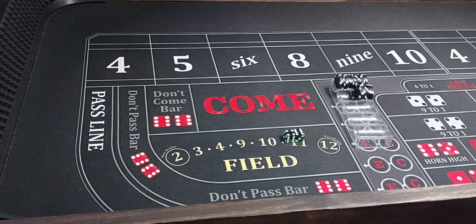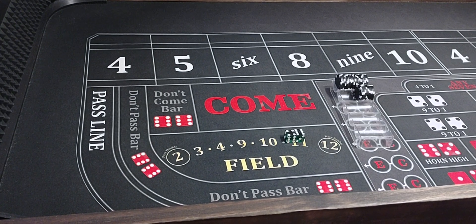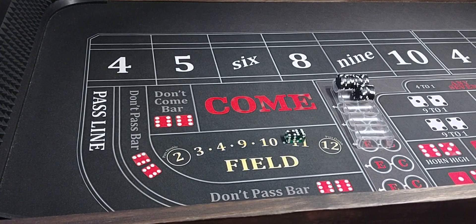Hello everyone, welcome back to Wayland's Way Craps. I've been doing a little shooting this morning, and I thought I'd share my strategy that I play when I'm shooting the dice over at the casino. I'll play the 4-5-9-10 — I call it the power press — 4-5-9-10.